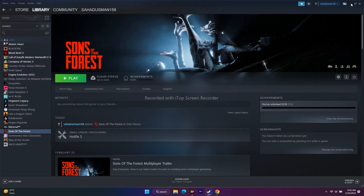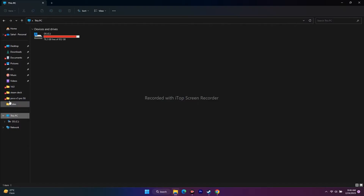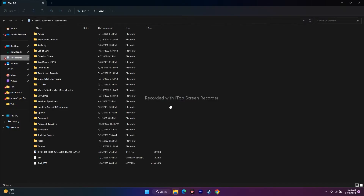The next step is to delete the saved game file. Open File Explorer and go to Documents. You will see a folder related to Sons of the Forest. Delete it — keep in mind you will lose your save data — but this step worked for many users, so it is worth trying.